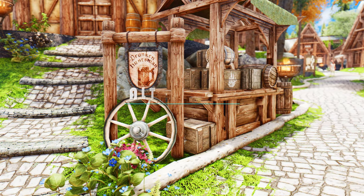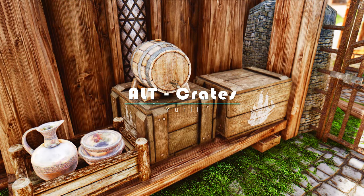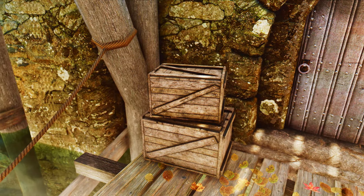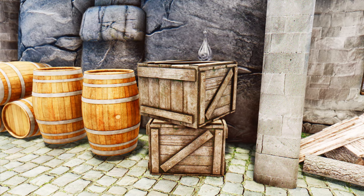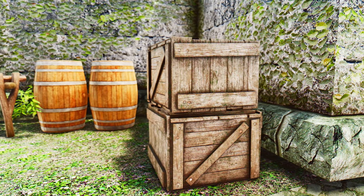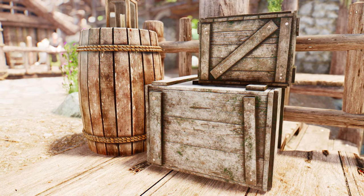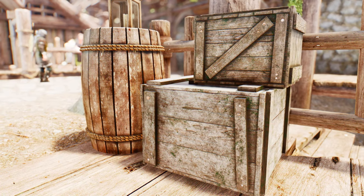The LT Crates mod takes the vanilla crates and replaces them with a stunning alternative version, complete with their own unique textures. But it's not just about aesthetics — the LT Crates mod goes the extra mile to optimize performance. With fewer polygons in their meshes and a single BS dry shape, these crates not only look great but also ensure smooth gameplay. Feast your eyes on the incredible 2K textures for the small crates and the breathtaking 4K textures for the long ones. Every detail has been meticulously crafted to enhance your immersion and make the crates truly stand out in the game world.